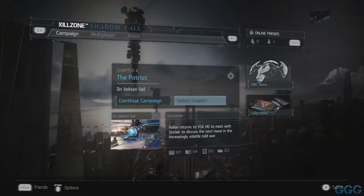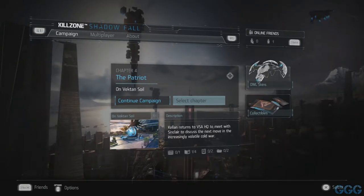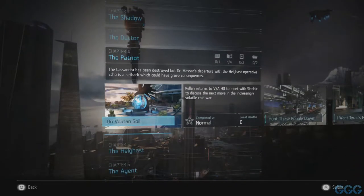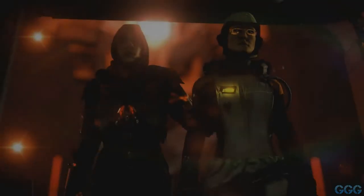Let me go into... I'm playing Killzone Shadow Fall right now. I'm going to do a quality test. So let's jump into a random chapter here. What's a good chapter? We'll go into this one. Why not?